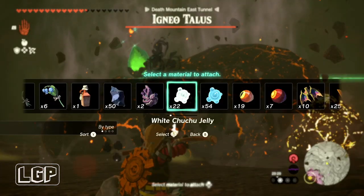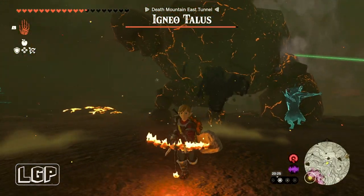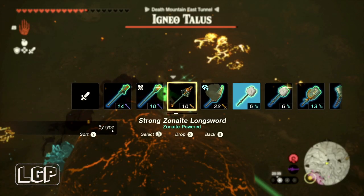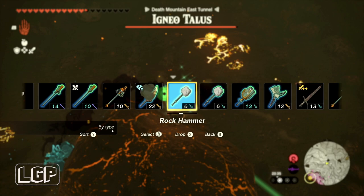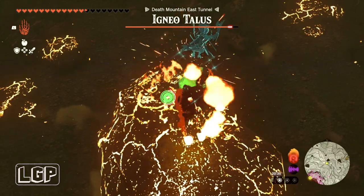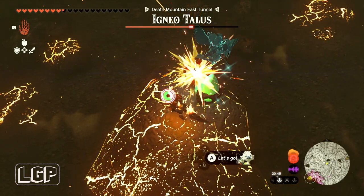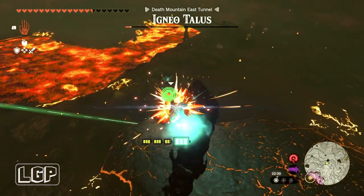Once the lava cools you'll be able to climb on top of it — use your strongest weapon and deal as much damage to the crystal as possible to get it detached. The strongest weapon I had was a 22 fire breath weapon, but if you've got stronger ones I'd advise using them because this takes quite a bit of time. It did deal a lot of damage to the crystal — I got about halfway through before I ran out of stamina, got kicked off, and had to start the process all over again.